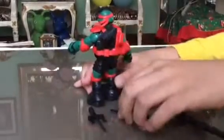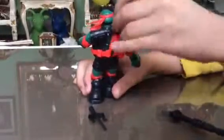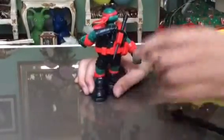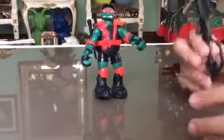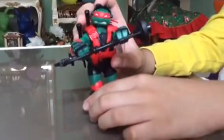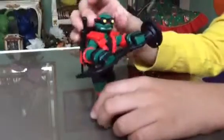Let's look at the back. He comes with this and that's really cool. And where you put the sai, you put it over here — in a new place. Nice. There's nowhere you can put the battering ram, so you can just put it in his hands. And also, you can put this down. And that's really cool. Wow.